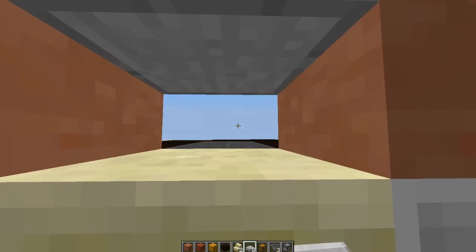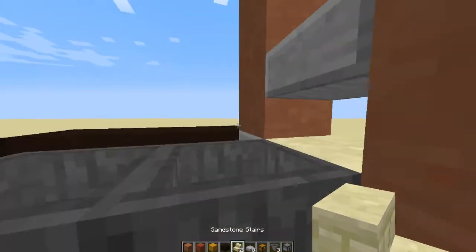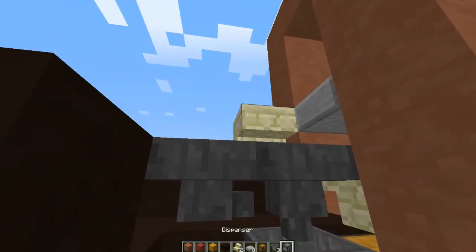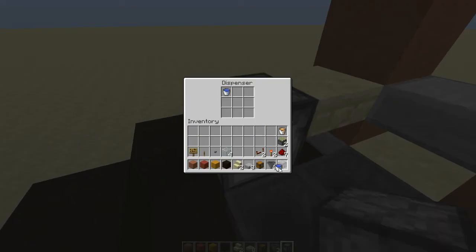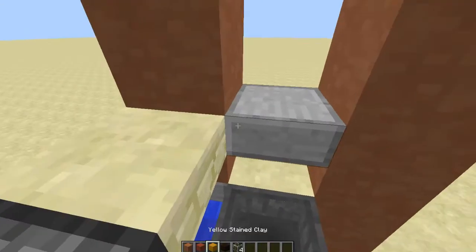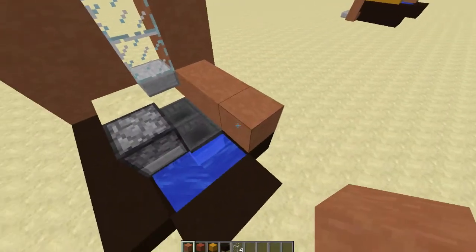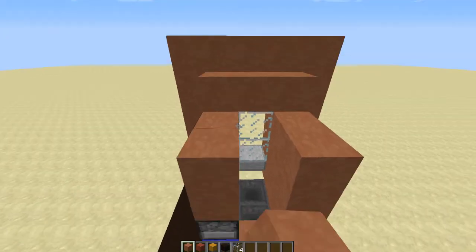You should be able to see and punch through right about there. Then come around this side, place an upside down stair right there and a dispenser right there. Go ahead and put a water bucket in that dispenser and put a water bucket down right there. Now you can take your glass, put it right there, and then fill in this area like this.